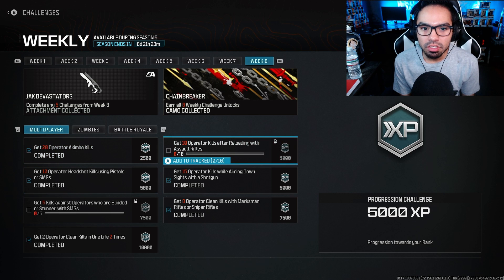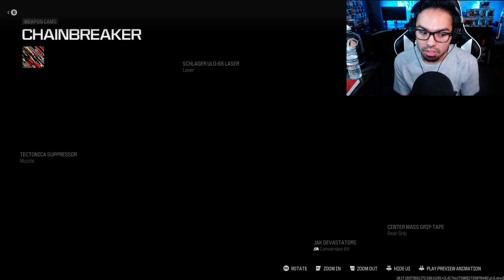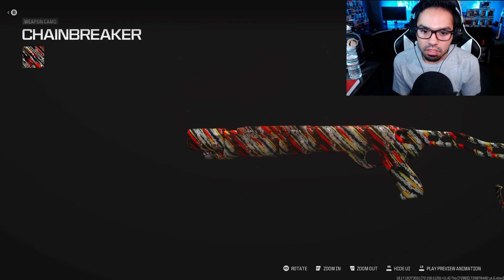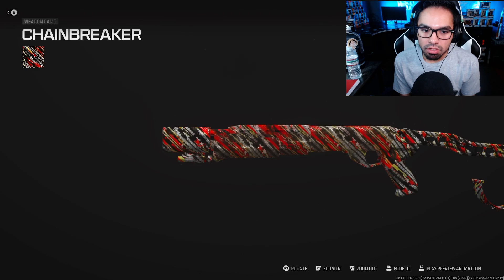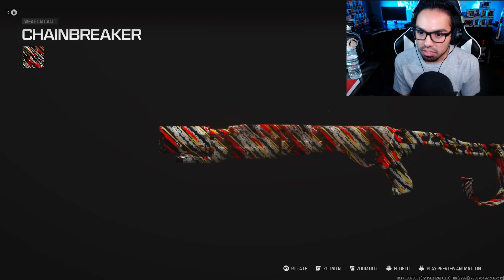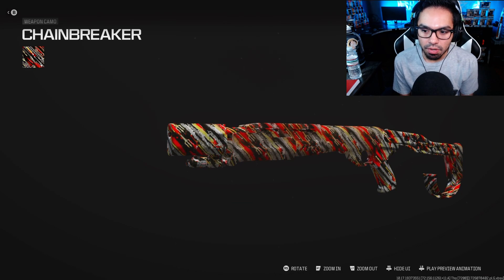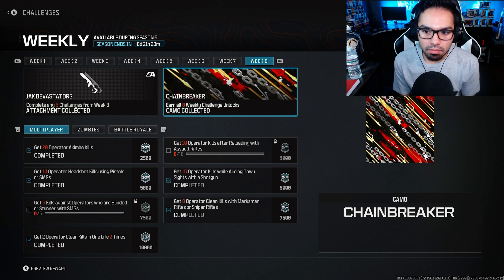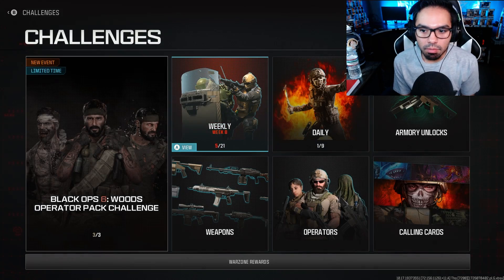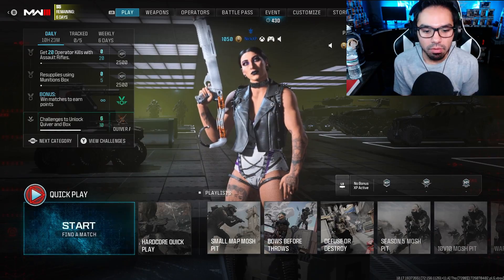Pretty easy challenges, like it was all season long. We also unlocked the Chain Breaker camo, which I completely forgot about. How does it look? It's animated, looks very cluttered. It doesn't look like chains in some areas, but in some areas it does. It looks alright — decent, not the greatest, not the best, but not the worst either. Let's jump into the games and see how these Akimbos do.